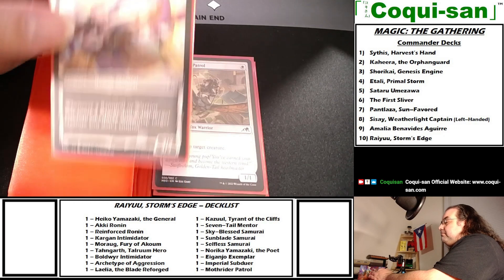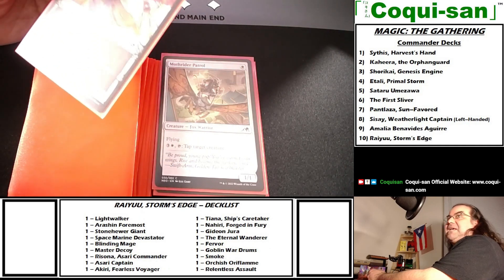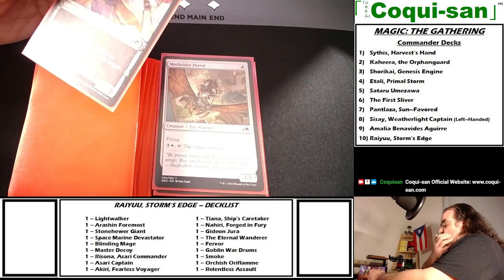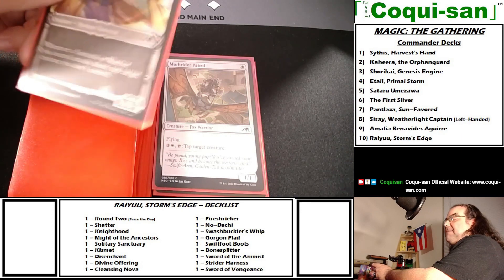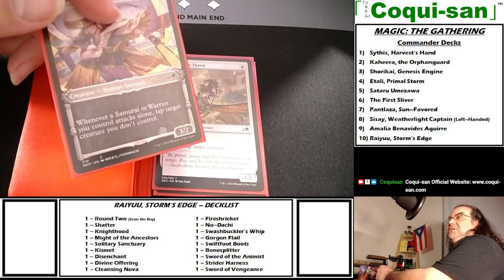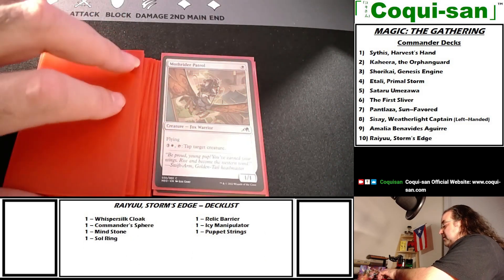Imperial Subduer costs two generic and one white — a 3/2. Whenever a samurai or warrior you control attacks alone, tap target creature you don't control, giving a great way to get past defenders. Keep in mind that when it comes to tapping, your opponent can tap their creature in response before the tap effect goes through. Be careful — make sure the creature your opponent is tapping doesn't have a powerful response that can hurt you on the stack.